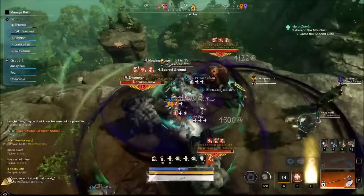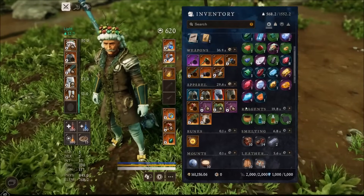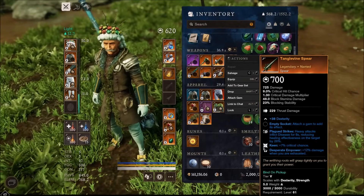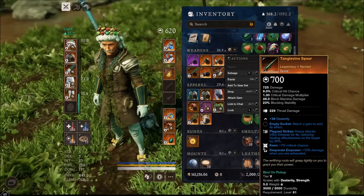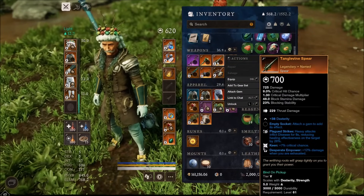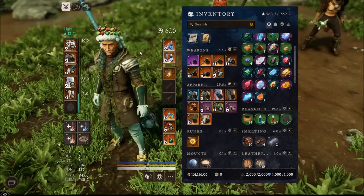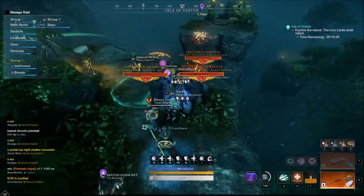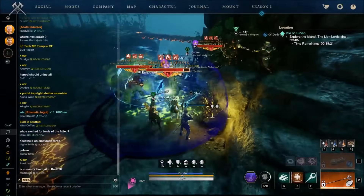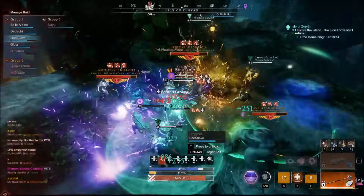We got our first 700 gear score drop on the account and it's a spear - the Tango Vine spear. It's got Plague Strikes and Keen by default, and we got Desperate Empower, which is probably one of the worst new perks - just not good. But I'll keep it just for the gear score, because I think you need 695 or 698 to get into M3s, which are the new M10s. So gear score is king, at least for me right now - I'm rocking the 620 setup.